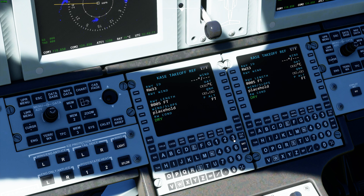Let's go ahead and throw in the winds — let's say 3-1-0 at 20 knots. It's going to tell us our headwind and crosswind components: 17 knots headwind and 9 knots crossing from our left.